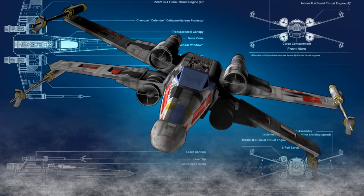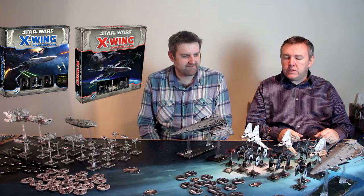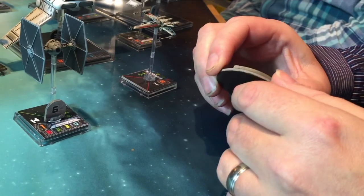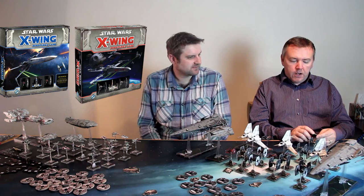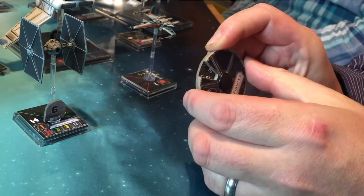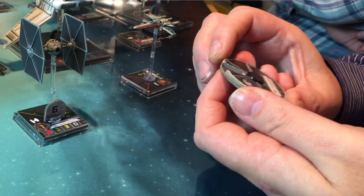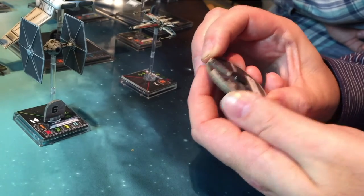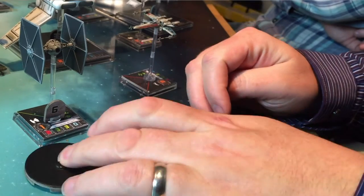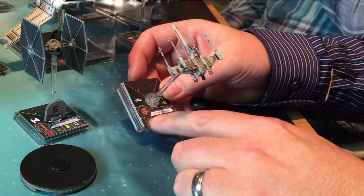The game rules are very easy to pick up - a very simple rule set. Each model represents a ship and you maneuver them then do combat between the sides. Every ship has a dial with various maneuvers - different ships have different maneuvers possible, so some are nippy, some fast, some slow. At the start of each round each player secretly chooses a maneuver by turning the dial.